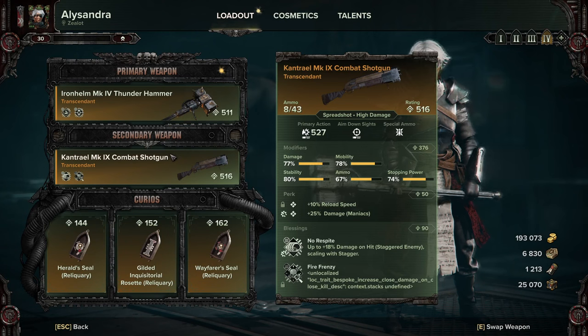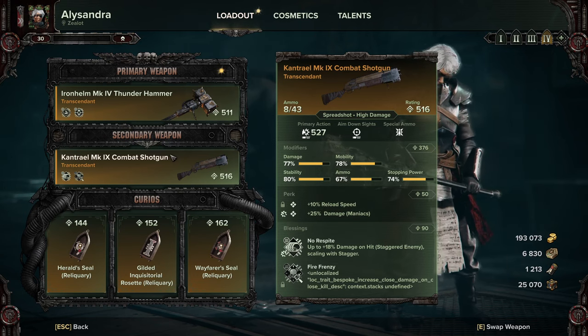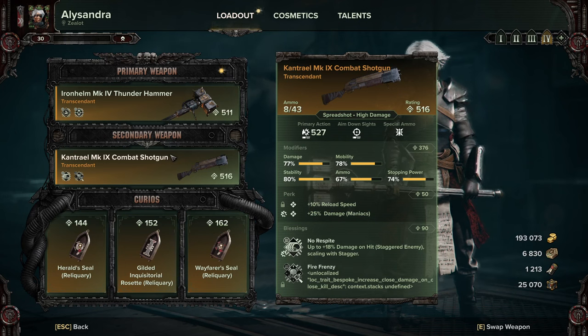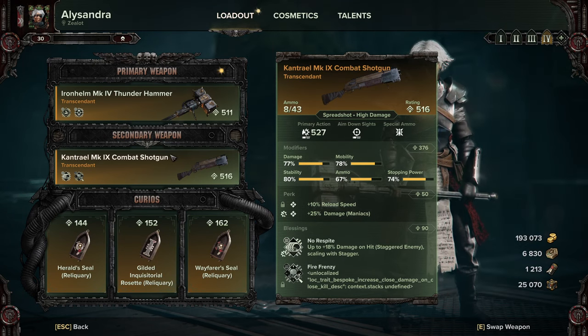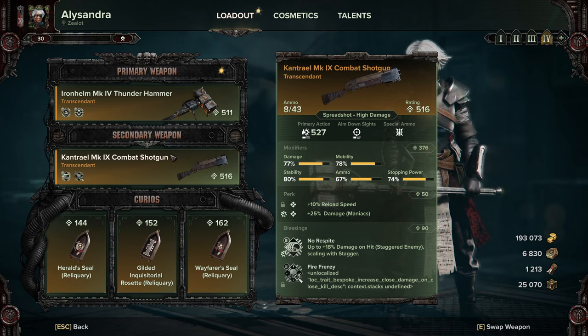For the ranged weapon I'm using the Cantrell Shotgun — the fiery version. I've kept the reload speed on it because the reload is stupidly long, and I've gone for Manic Damage. What you really want is Full Bore, which is 20% power for five seconds when every pellet in a shot hits the same target — good for taking down big stuff — and No Respite, which is up to 20% damage on hit against staggered enemies, scaling up with stagger.